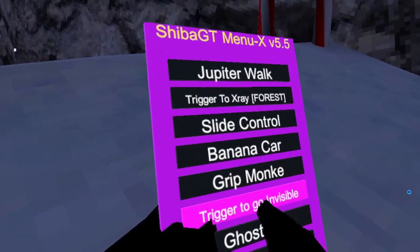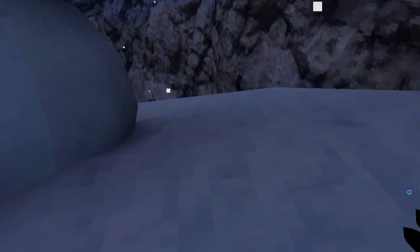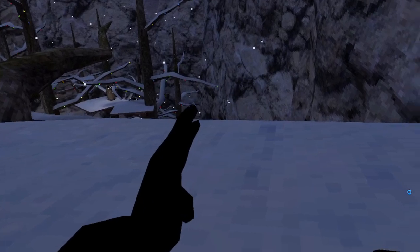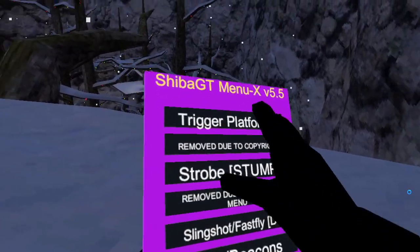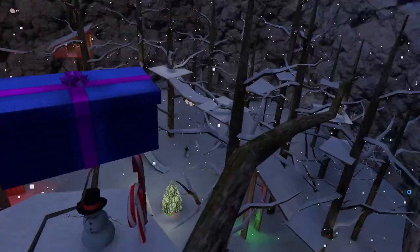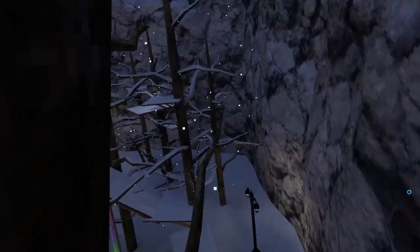Trigger to go invisible doesn't work. Ghost cam — you press X on your controller — doesn't work sadly. Page four: trigger platforms are just platforms but you press trigger instead of grip. If they're obvious I'm not going to show them.